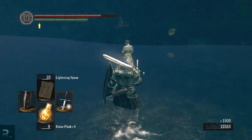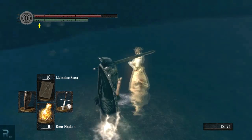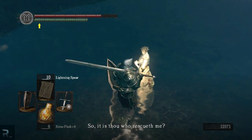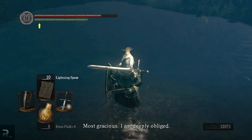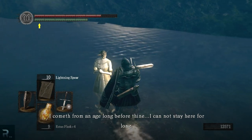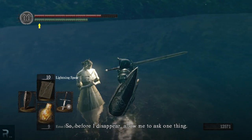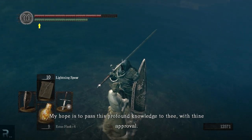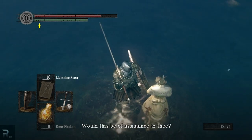What is this? Hello — okay, I suppose we speak. She's like a statue. So it is thou who rescueth me — most gracious. I am deeply obliged. I am Dusk of Oolacile. I cometh from an age long before thine. I cannot stay here for long, so before I disappear allow me to ask one thing. My home, Oolacile, is the home of ancient sorcery. My hope is to pass this profound knowledge to thee with thine approval. Would this be of assistance to thee?